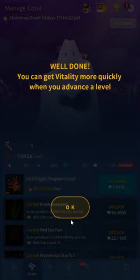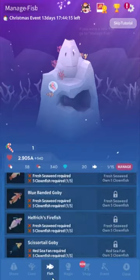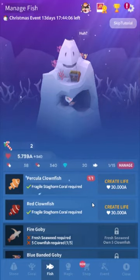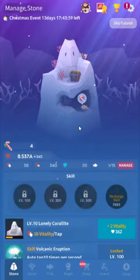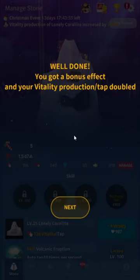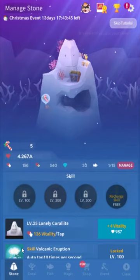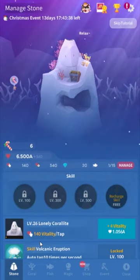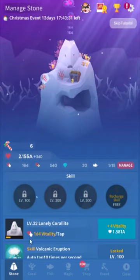At the very beginning, these corals matter a lot and you'll want to spend a lot upgrading them. Here's the key: every 25 levels we get for our stone or coral, the production doubles. So at level 25, you get double vitality. You pretty much want to upgrade your stone and coral in sets of 25. Early on it doesn't really matter too much — you just want to click around.